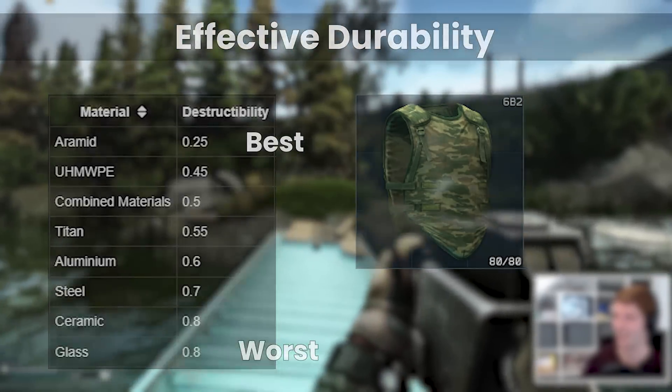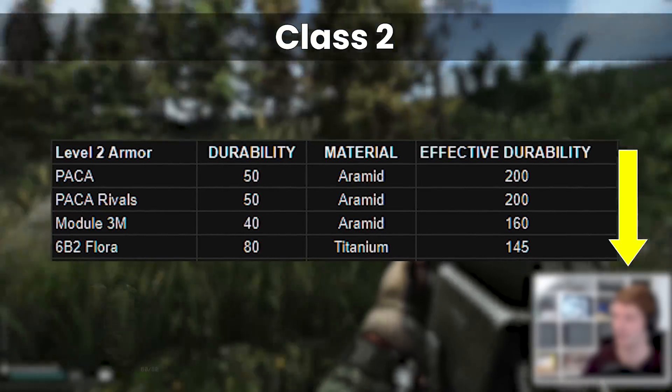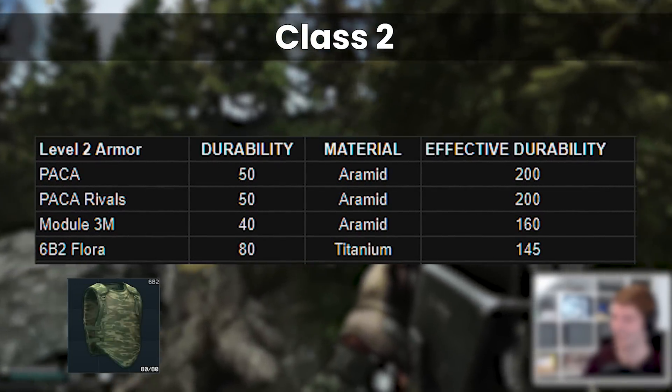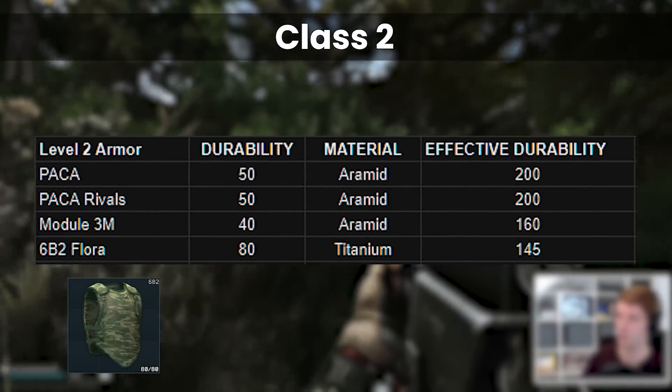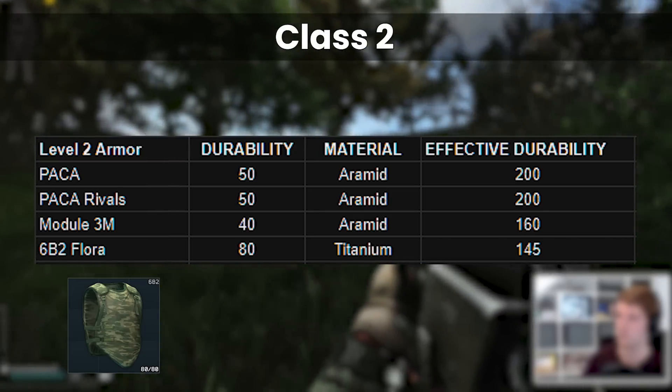So the ranking for class 2 goes the Packer, the Module 3M, and then the 6B2 Flora at the bottom. Given that the 6B2 is only 3k cheaper than the Packer, heavier, has worse stats and quite a bit worse effective durability, I never buy it and I stick with the Packer armor myself.